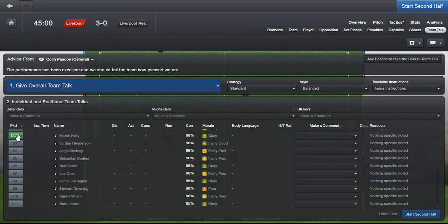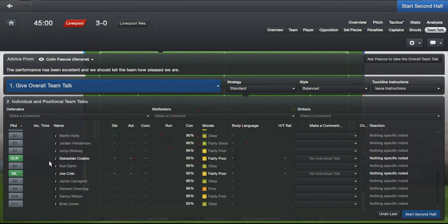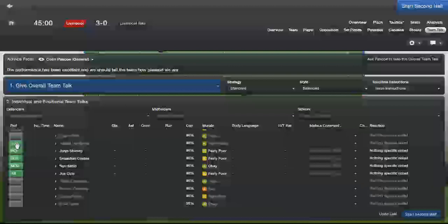I'm also going to bring Joe Cole on for Saidi. I'll leave Pacheco on — he actually does need to prove to me that he can play. I haven't got any strikers anyway so the strikers are going to stay on. I should have maybe brought Adam Morgan in for that. Let's play Shelvey and Sahin, and I'll take Sterling off for Jordan Henderson. I'm just trying everyone here — not favouring anyone.